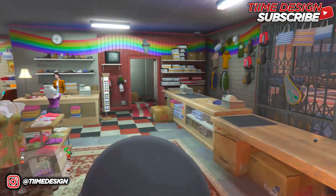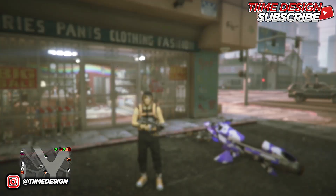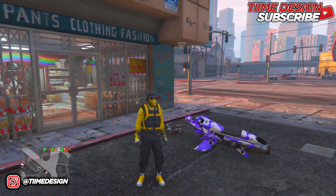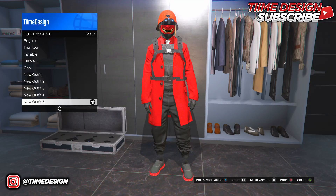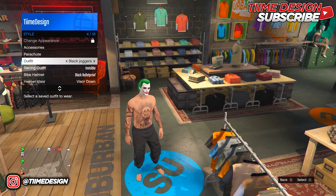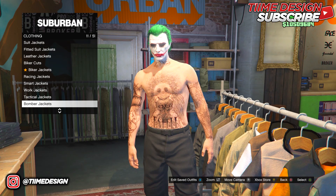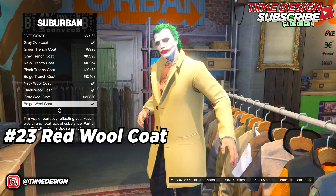You're done with outfit four — we should now have four outfits done. I'd say this one is my third favorite in the list. Now the fifth and final outfit is the red one — I'd say this is my absolute favorite, this outfit is just fire. As usual, put on the black joggers.